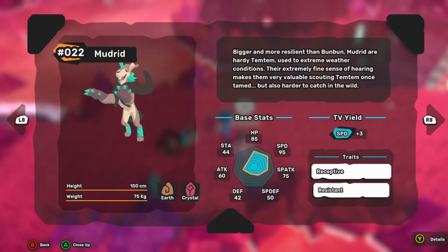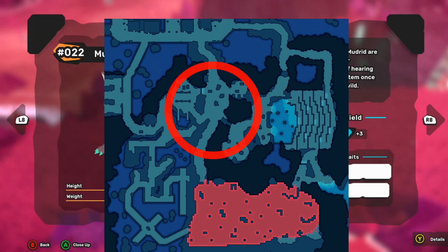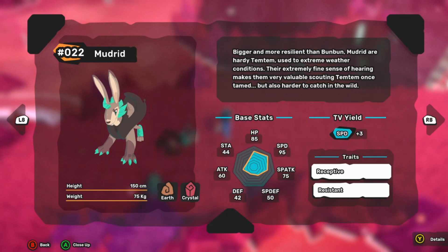Mudrid is an earth and crystal type Temtem that can be found on the island of Tukma in the mines with a 5% spawn rate, or you have the option of evolving your Bun Bun into a Mudrid by leveling it up 20 levels from when you caught or hatched it.